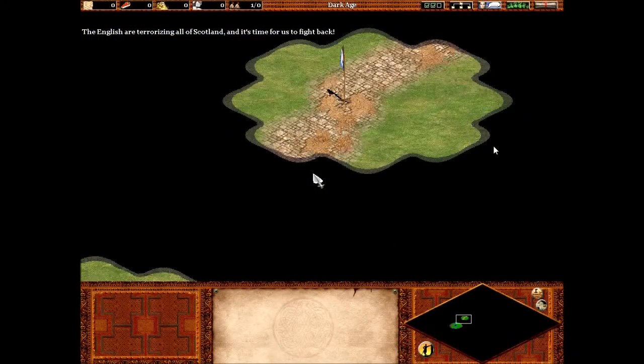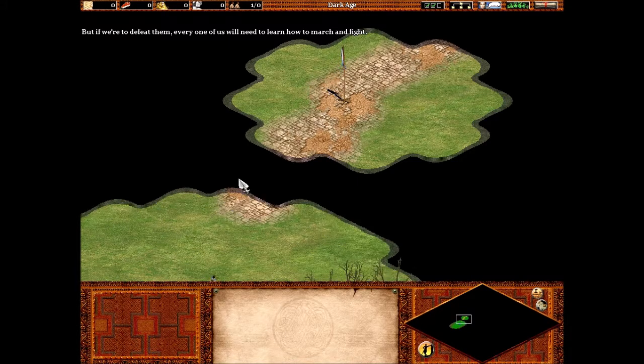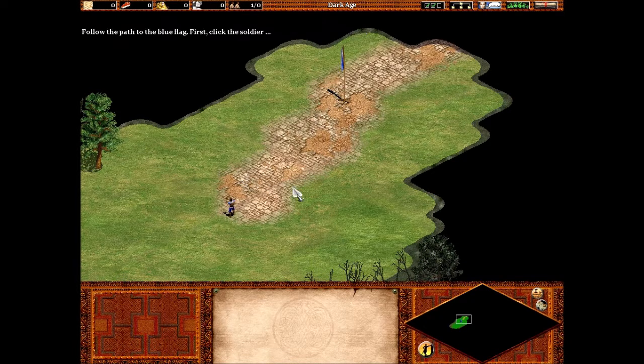The English are terrorizing all of Scotland, and it's time for us to fight back. But if we're to defeat them, every one of us will need to learn how to march and fight. Follow the path to the blue flag. First, click the soldier. Now, right-click near the blue flag.